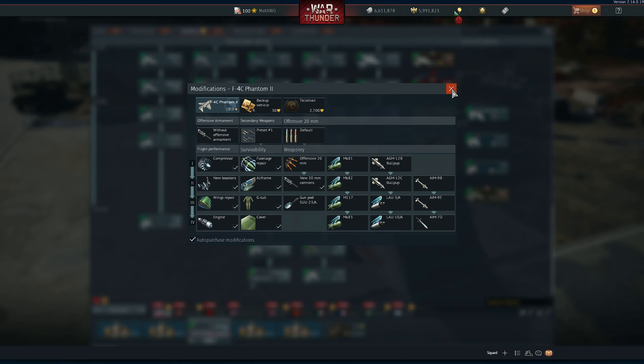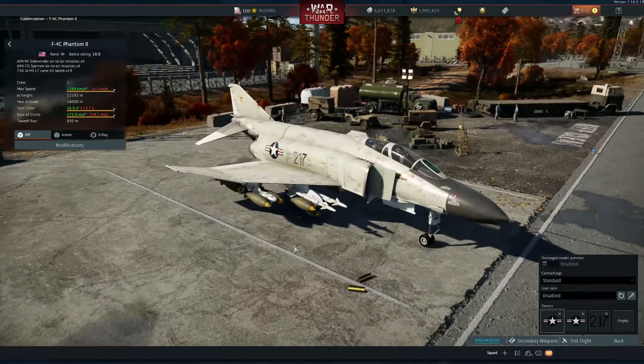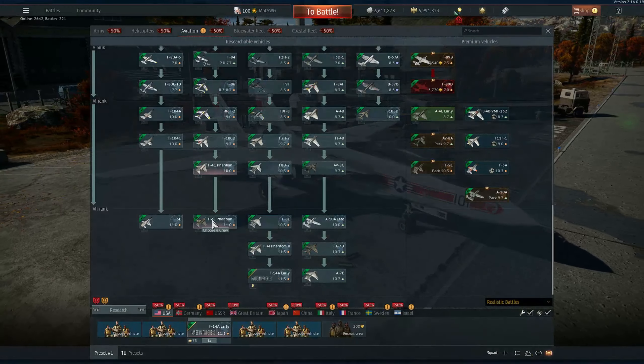To be honest, with the performance of an AIM-9G, I'd probably take the AIM-7s because they're just amazing. But yeah, the F-4J has the ability to do that.